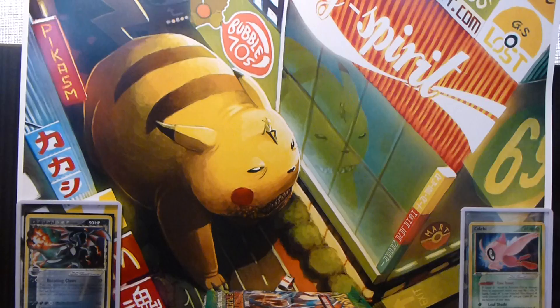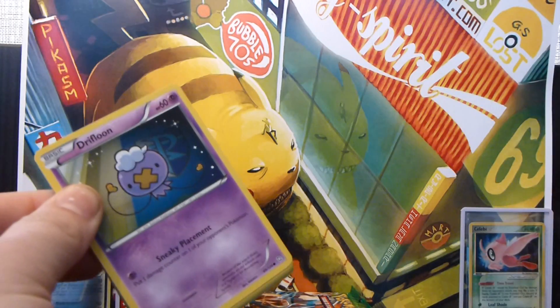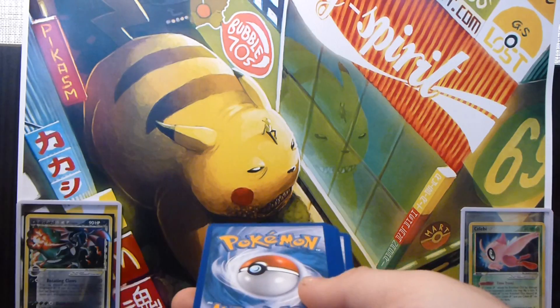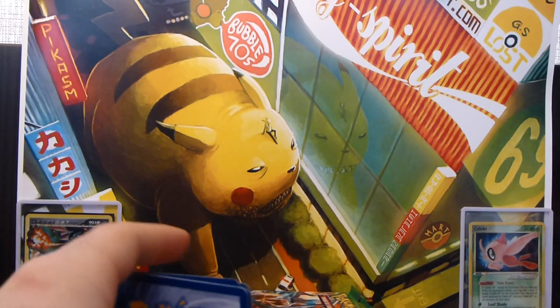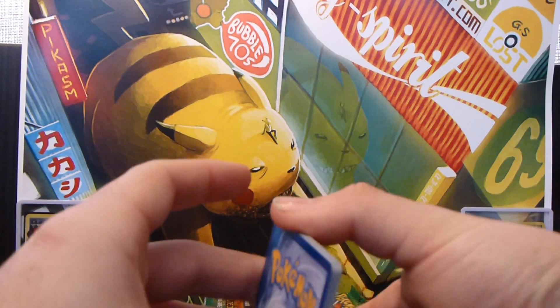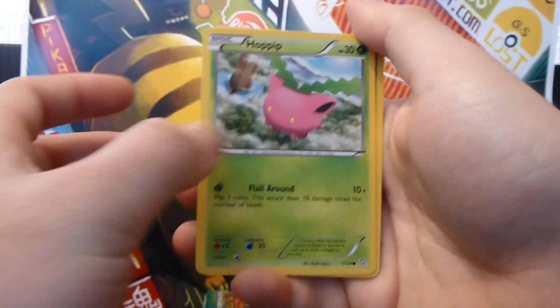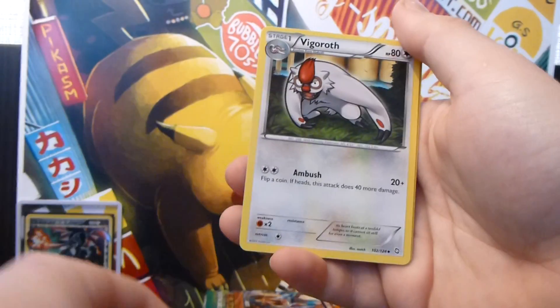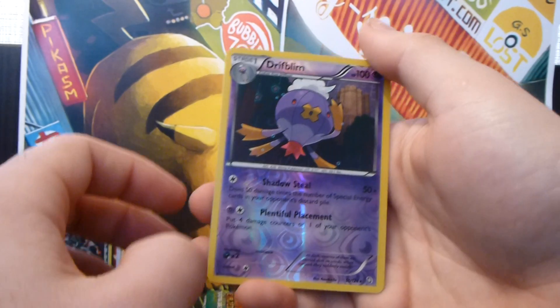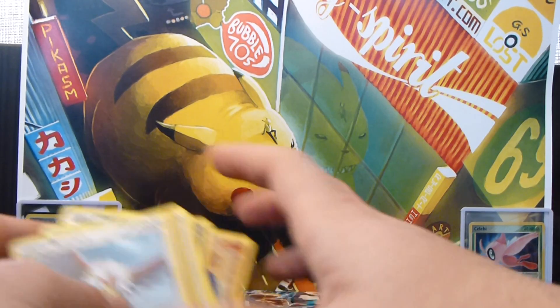So we have a Rayquaza pack. These packs are ripping up nice and easily as per usual. Alright, so we have a Drifloon, a Stunky, Roggenrola, Hoppip, Houndour, Durant, a Ninjask, Vigoroth, a Drifblim Reverse, and a Bravery Rare — which is a double, so that one will be for trade.